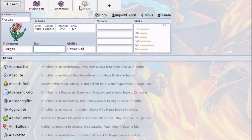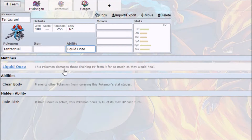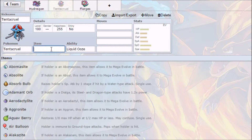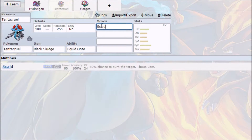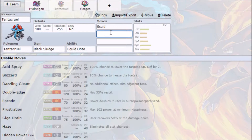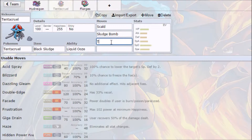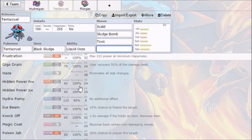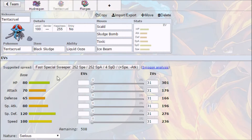We've got a nice little bulk. I'm going to go for Liquid Ooze as the ability, because anything that would steal health using moves like Giga Drain or Drain Punch will actually lose health instead. Then we can put Black Sludge on for recovery. We'll go Scald for the burn chance, Sludge Bomb for STAB, Toxic for chip damage, and Ice Beam to counter Grass-types and Dragons that might switch in.